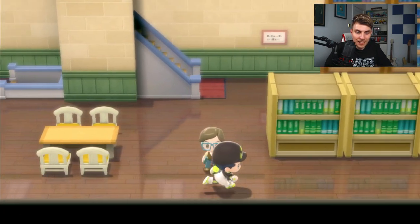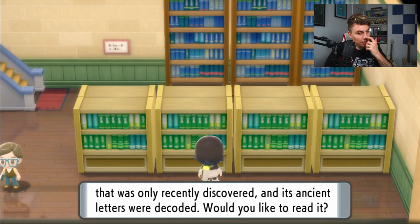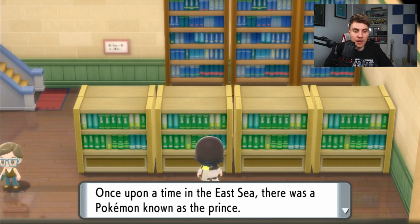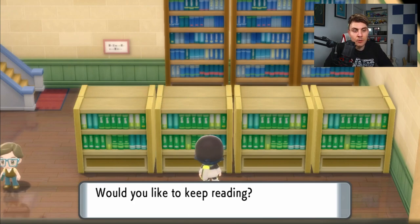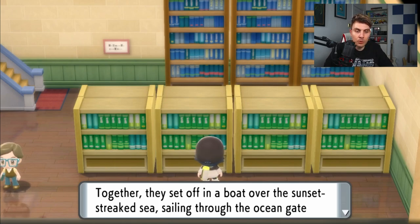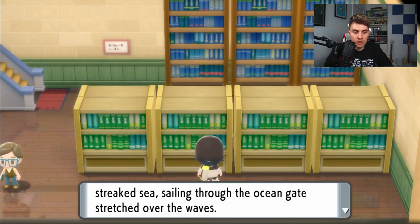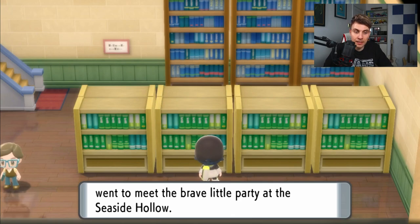If you go to the library there on the first floor and find the bookshelf, it's titled 'The Seas Legend' — all about the request we're talking about. The book reads: 'Once upon a time in the east sea, there was a Pokémon known as a prince. A brave human asked the Pokémon living in the sea to let them see the prince. A Mantyke, Buizel, and a Qwilfish with huge spikes acknowledged the human's bravery and joined them. Together they set off in a boat over the sunset-streaked sea, sailing through the ocean's gate stretched over the waves. News of this reached the ears of the prince, who went to meet the brave little party at the seaside hollow.'